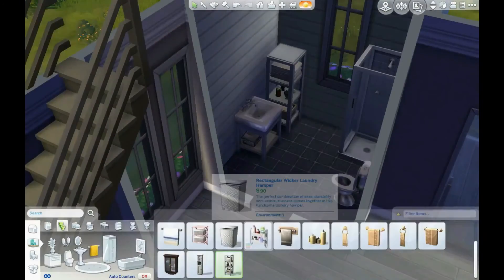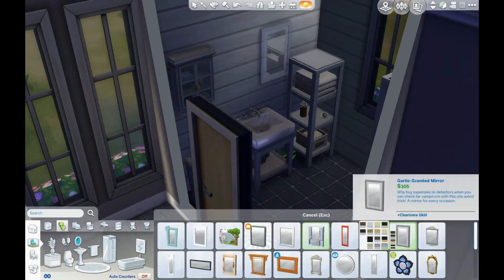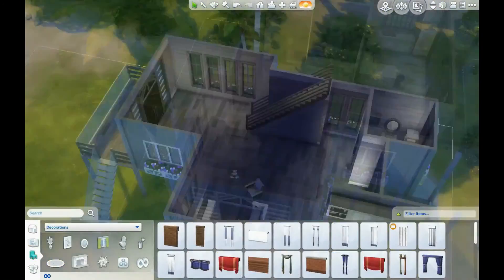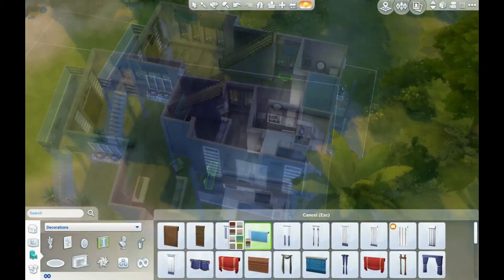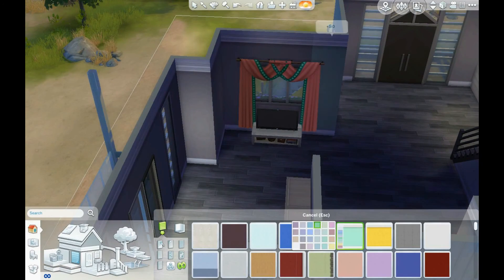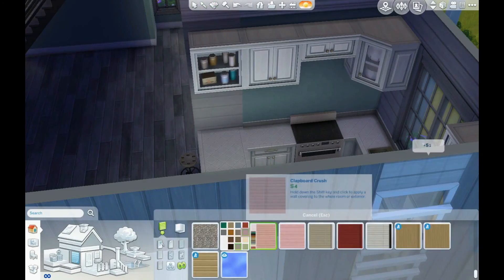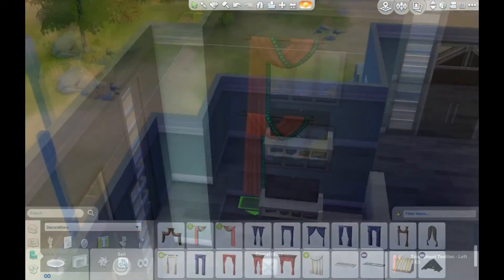This speed build took me a while to put together because my video editing software kind of died on me and I had to find a different one — quite a roller coaster. Here I'm doing the downstairs bathroom, and it's a full bathroom because the kids bedroom upstairs doesn't have one, and the top floor bedroom doesn't have one either. I figured you need two full bathrooms — you can't just have a half bathroom and an ensuite.